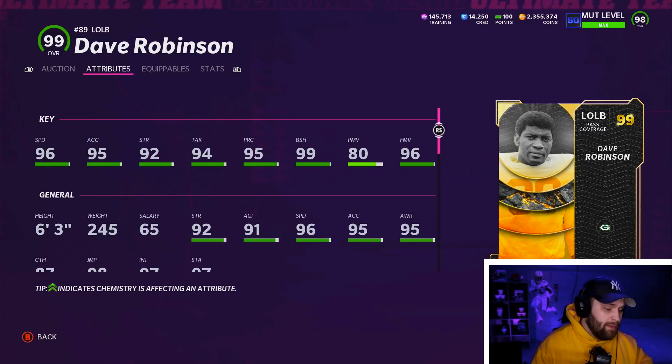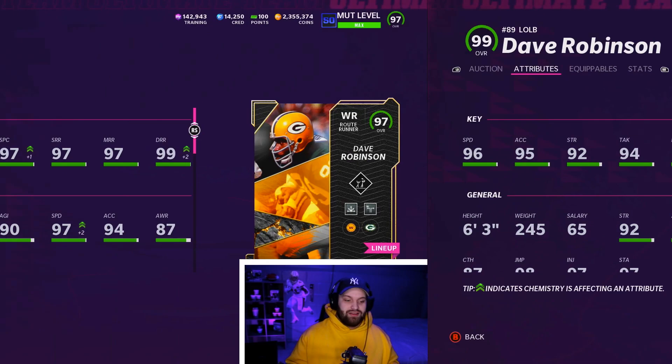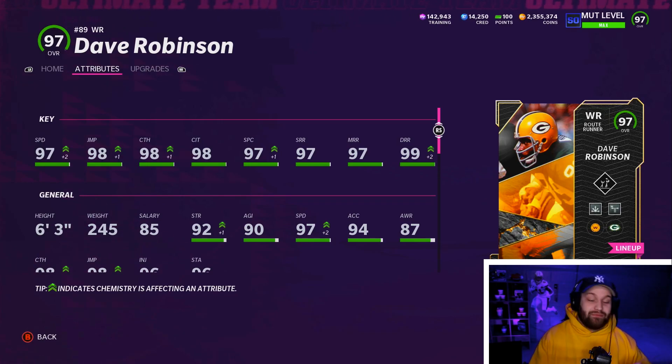In today's video, we'll be using a card that just came out today that I already think is underrated. Dave Robinson just came out — the left outside linebacker 99 edition. He had a bow nose card earlier in the year, very solid card, but this is not the card we'll be talking about. We're actually going to be talking about the Dave Robinson out of position card, 97 overall wide receiver. They gave him a route runner archetype, which is absolutely huge.